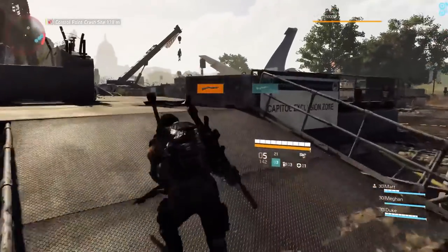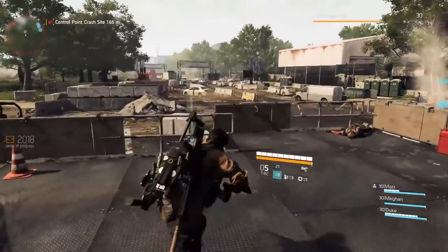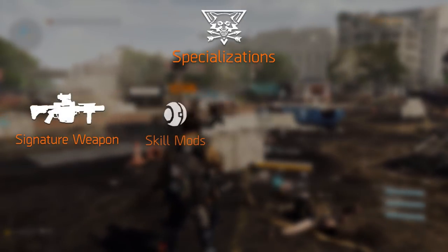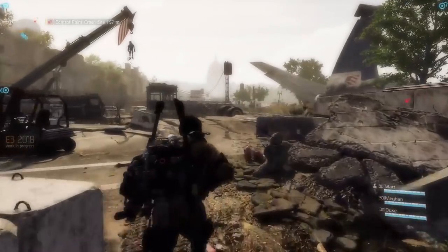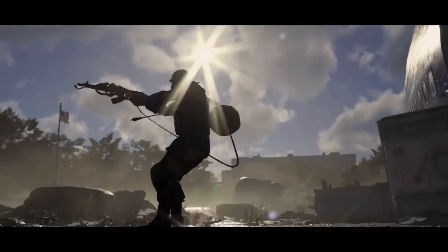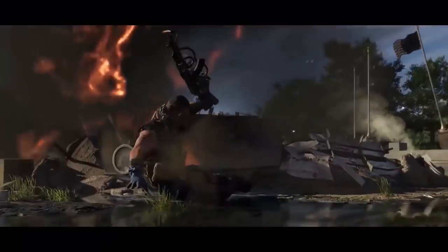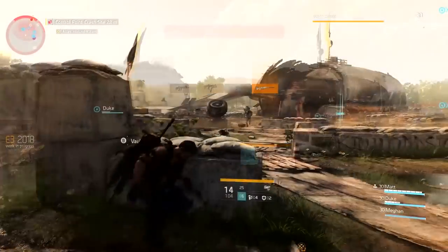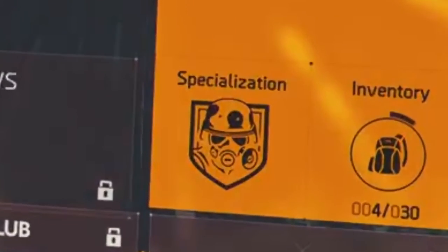Let's start with the specializations — those are the most interesting. Once you reach level 30 you can choose a specialization, which comes with a unique signature weapon, exclusive skill mods, talents, and grenades. The signature weapons replace signature skills from the previous games; they are powerful heavy weapons to be used as an ultimate ability. There might also be sub-specializations, like the M406 high-explosive grenades for the demolitionist, which has a different logo than the specialization itself.